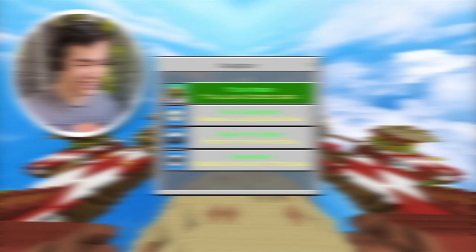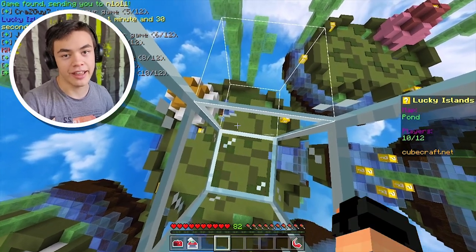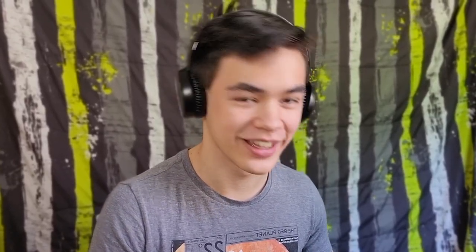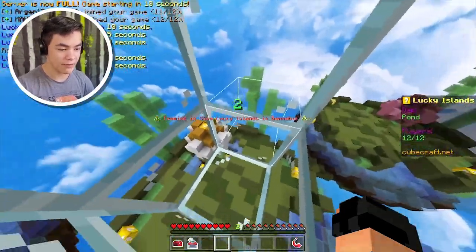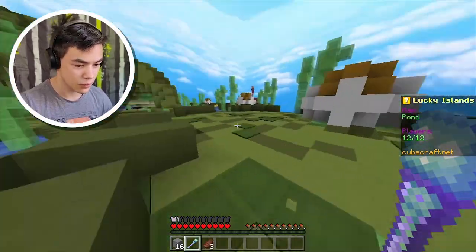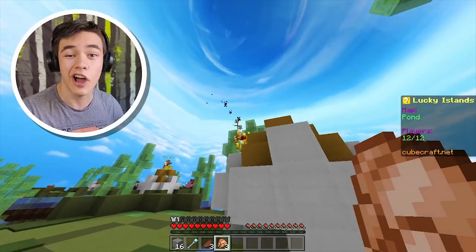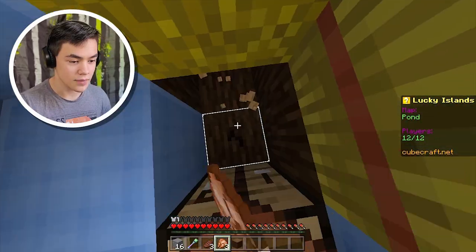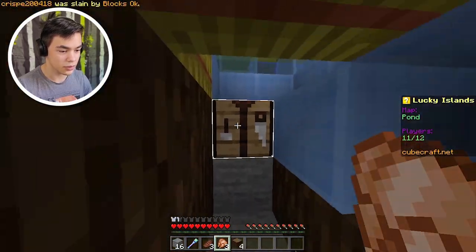I don't think lucky blocks is my thing. Let's keep going for the builder kit — if it doesn't work, just keep trying it again. Maybe we have to change our mindset. I'm not doing something right, I just can't figure it out. Let's keep trying. We got the slime wand, and we got some food. Give me something good like an iron sword — and there's a blaze. That's the exact opposite of what I wanted. I just hope no one rushes me.